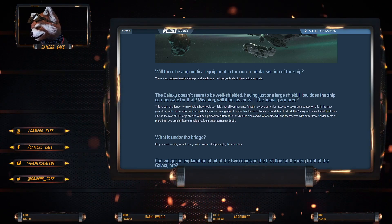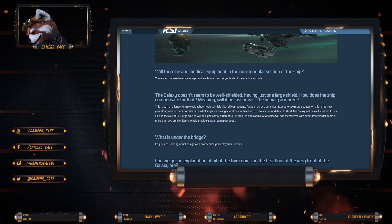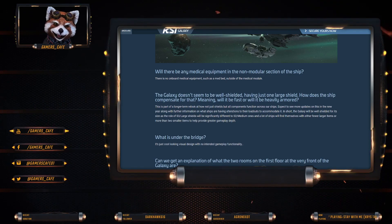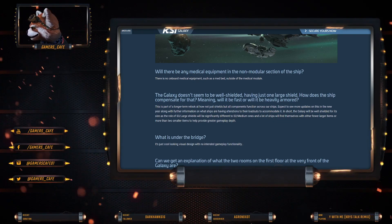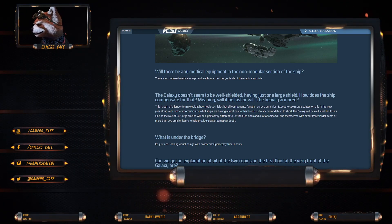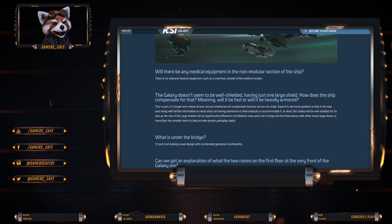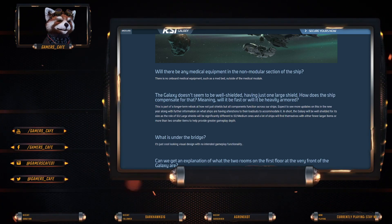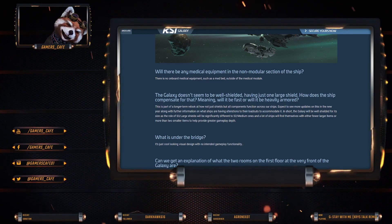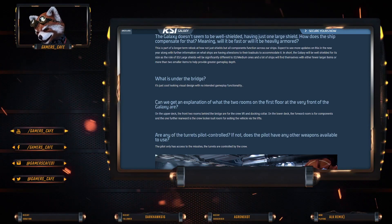Let me reiterate that - it has a size three large shield, which will be significantly different to size two mediums. But that doesn't fully answer the question about the Hammerhead that has two size threes. A lot of ships will find themselves with fewer large items or more than two smaller items to help provide greater gameplay. I wonder if they're going to rebalance a lot of these ships - maybe the Hammerhead will lose one of their shield generators. Seems like there's going to be a major rebalance of ships, shields, and components in the future.